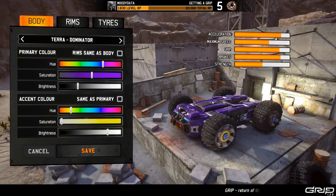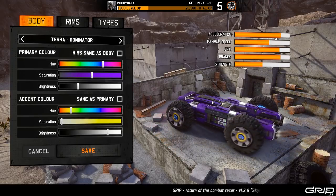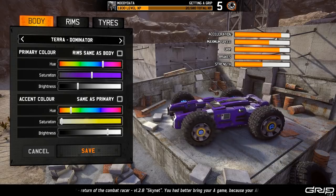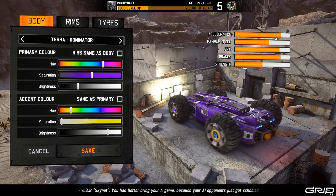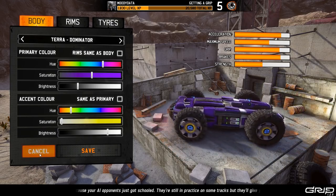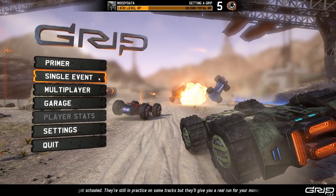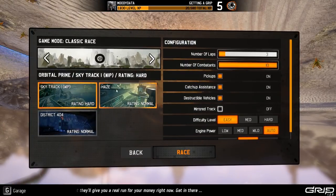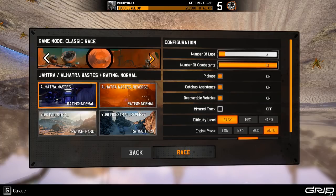We'll go look in the garage here. I have my machine decked out kind of like Jet from Rollcage, for those who remember that game. Jet was basically the main vehicle that was shown in all the promotional images for it. We're going to go into a single event and I'll show you some classic races. We can even get a work in progress section where we can play maps that aren't finished yet, which is really neat just to see different things.